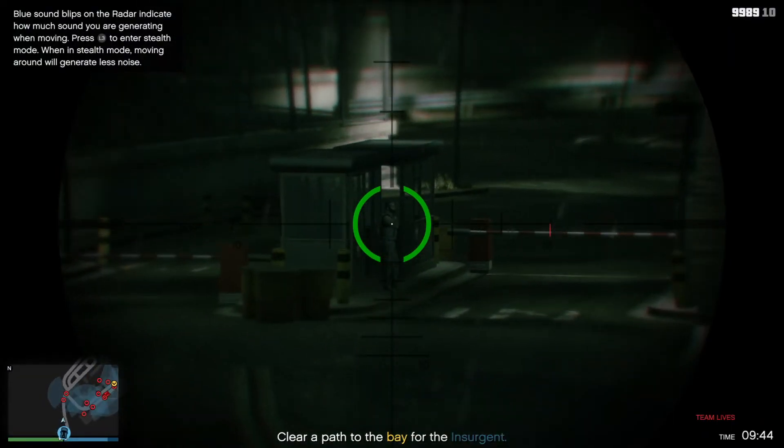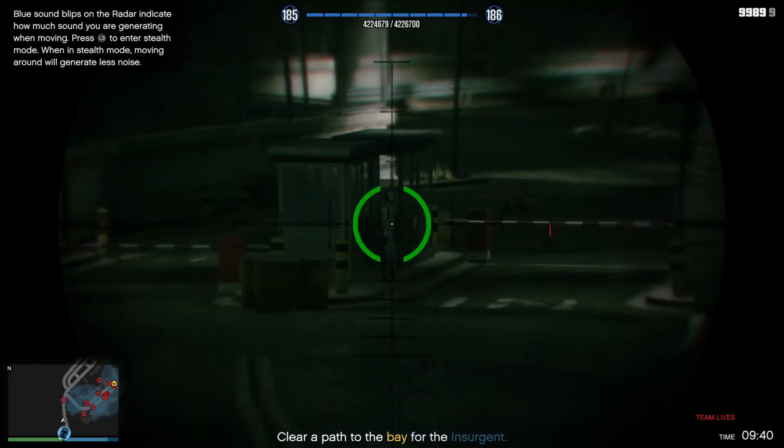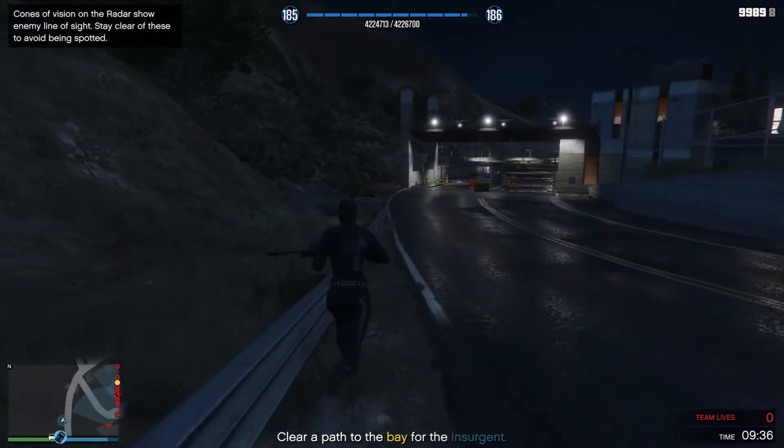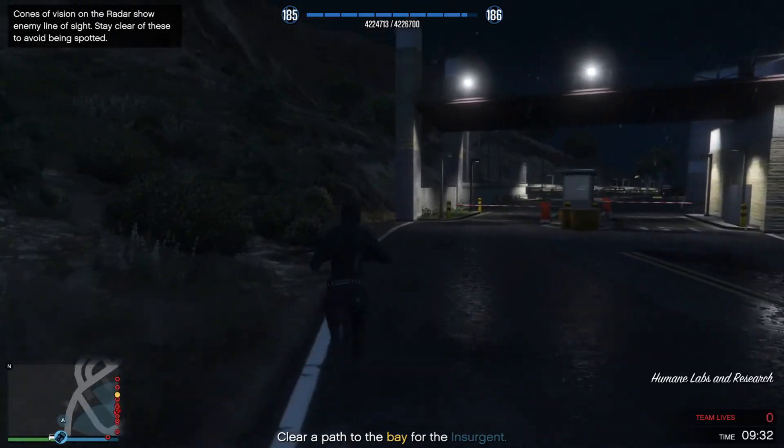The bay is near the main switchboard for the facility and its primary generator. It's where the EMP will do the most damage and where it's least likely to be discovered. The more damage the EMP does, the longer the lights will be out, and the higher our chances of a successful mission. You only need to take out the guards in your way. Alright, good luck! Get to work!